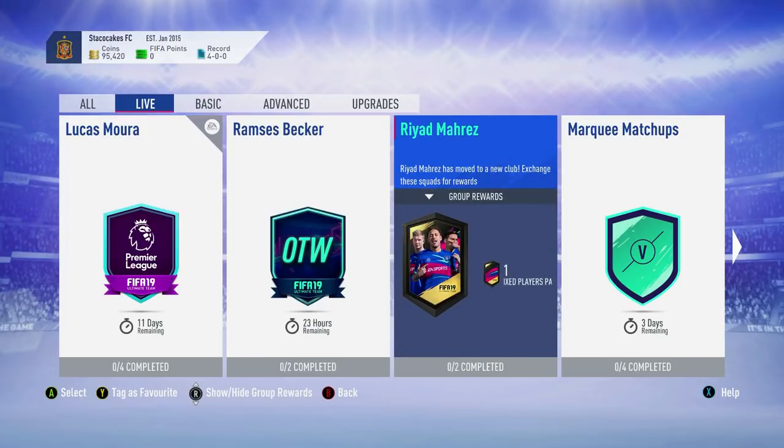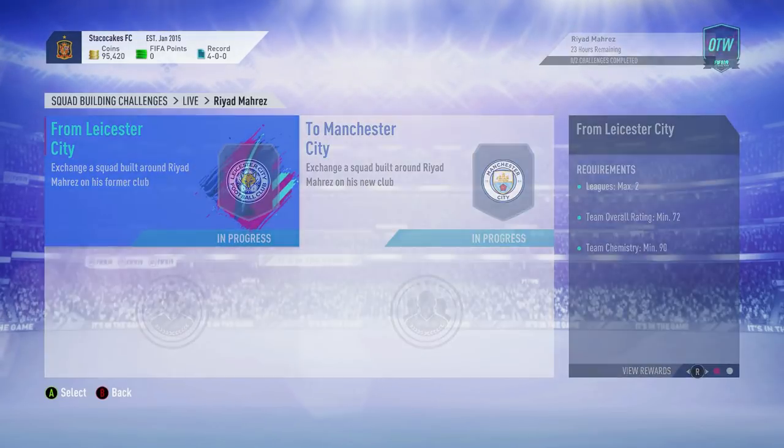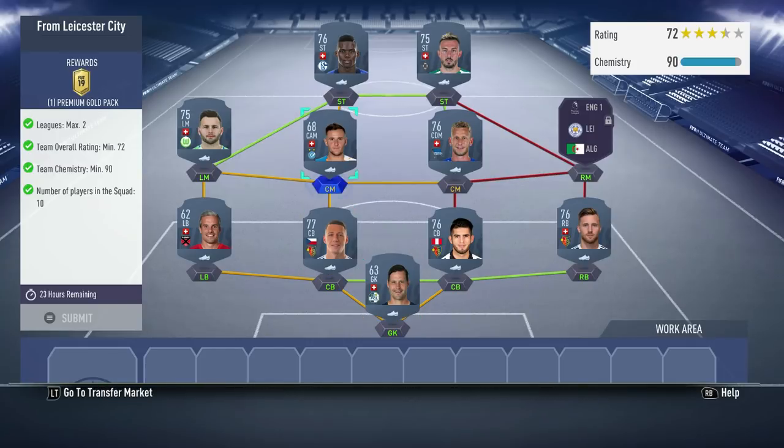We're going to show you how to get some cheap solutions done for the Riyad Mahrez. This is for one mixed players pack if you get his SBC done. You got to do from Leicester City right here, and this is minimum team overall 72. The reward is one premium gold pack for getting this done.